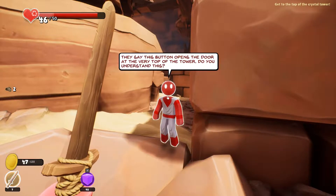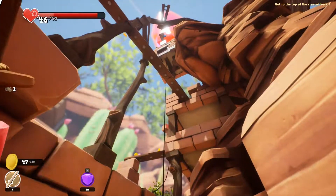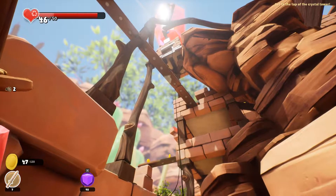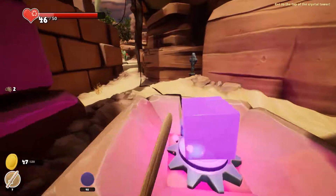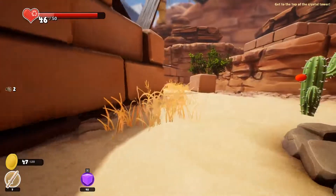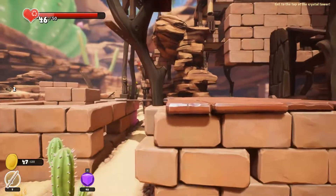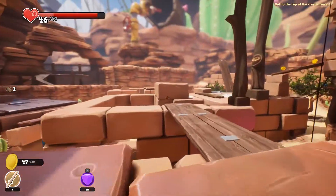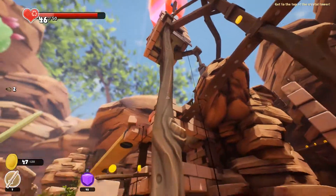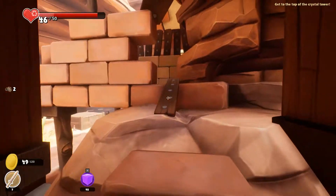They say this button opens the door at the very top of the tower. Okay, so you have to drop the thing there and then make your way up there without the cube. Can I make that? Yep, I can. I'm up here now. Where's the tower? It's all the way up there. I need to make sure not to press F.